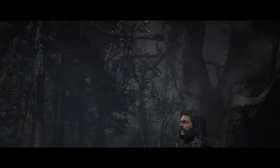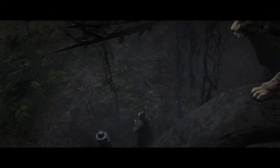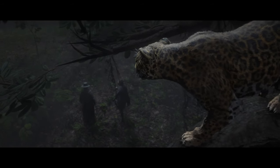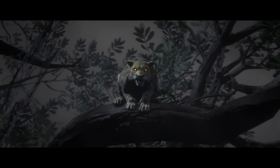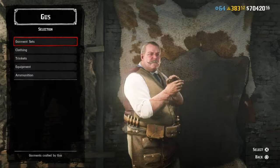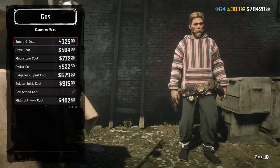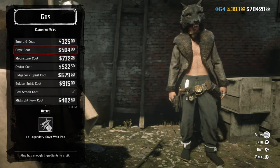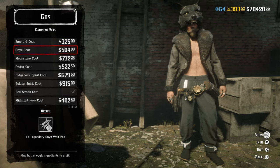Hello everybody, today's video I'm going to be showing you every single garment set in Red Dead Online. There are 42 and you get them from skinning all of the legendary animals. Today they added the last one, which is the Awatka Panther, and I went to skin it first just so I could show you the garment sets. Stick around because I'll show you a Jaguar variant of the bow and arrow that they also added today, which kind of looks freaky but it's going to cost you 14 gold bars.